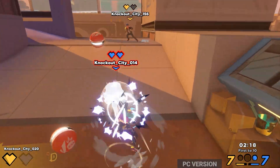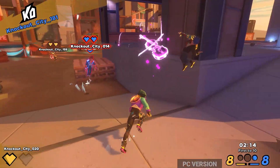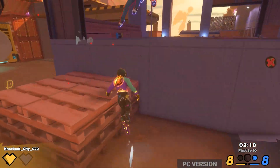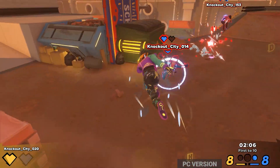Knockout City is a third-person multiplayer action dodgeball game that almost feels like a hybrid of Arms and Splatoon, but instead of using guns and throwing punches, you're throwing dodgeballs as your weapon. On the surface, the game is very simple — you run around a map, you pick up dodgeballs, you chuck them at enemies, you can catch dodgeballs, you can throw them back, you dodge and weave.